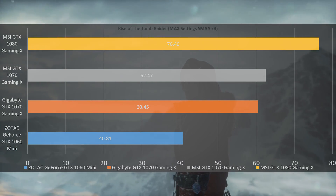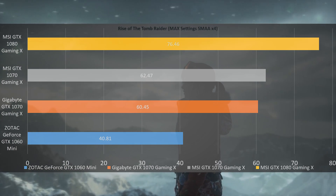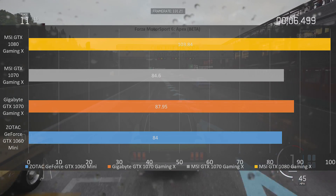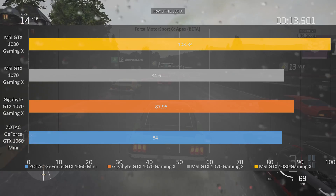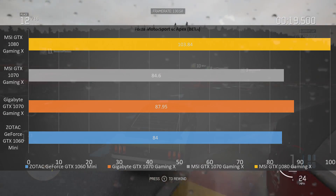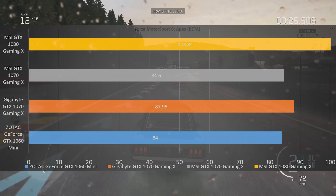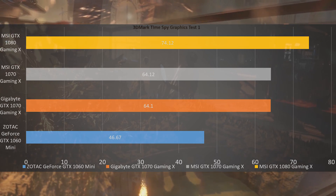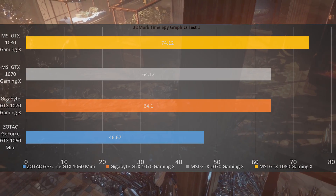the Gigabyte GTX 1070 Gaming G1 hit 60.45 frames per second, falling short of the Gaming X edition from MSI by a couple frames. In Forza Motorsport 6 Apex, which is still in beta, the Gigabyte GTX 1070 Gaming G1 hit 87.95 frames per second — though because the game is in beta, optimizations are changing every day, so it beating out the MSI version doesn't necessarily mean it's doing better. In 3DMark Time Spy Graphics Test 1, it scored 64.1 frames per second, right on par with the Gaming X edition.